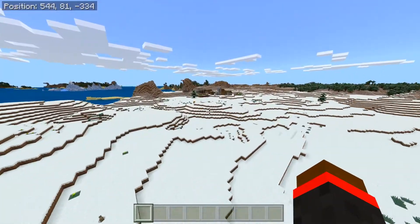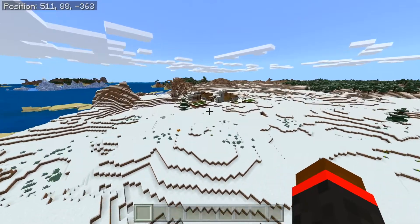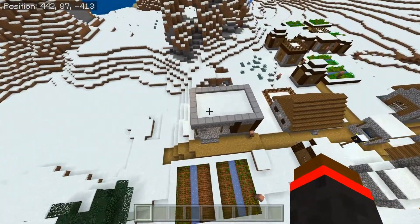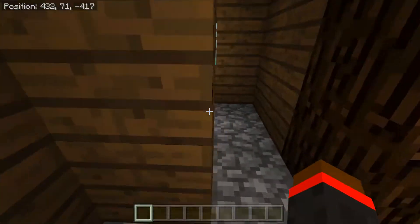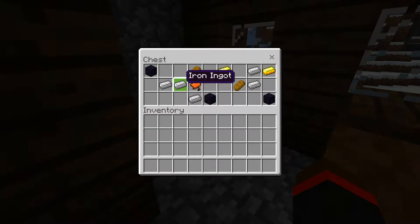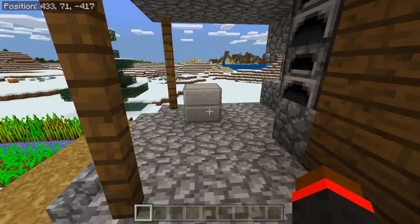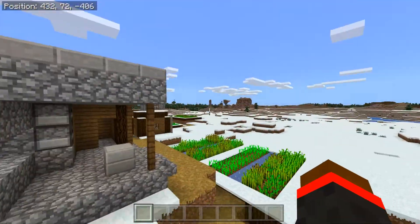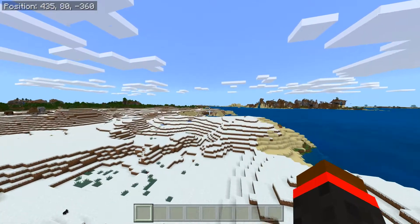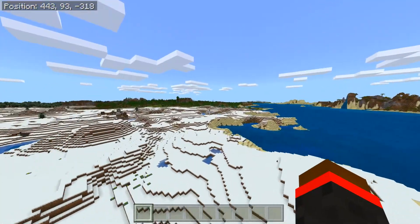Here's the last village right over here. There's also a blacksmith over here, which is always nice. I have not checked inside this blacksmith, but I bet we'll find something pretty good. We got some obsidian, got some iron, got a saddle so you can get a horse — very nice stuff there. Would definitely recommend that you check out these villages if you want a bunch of good loot right when you start.